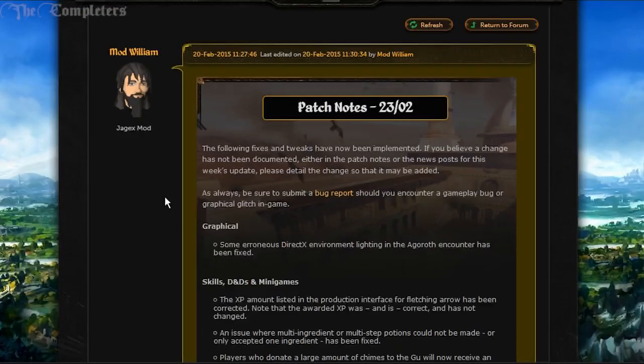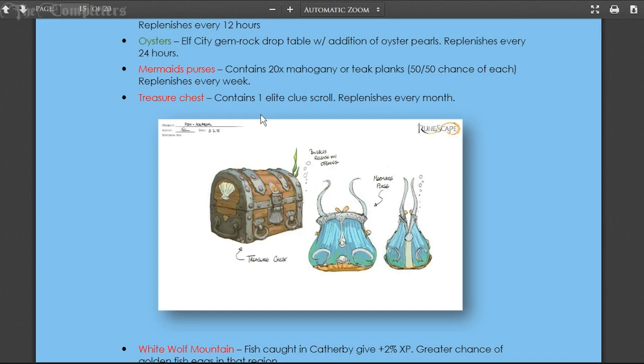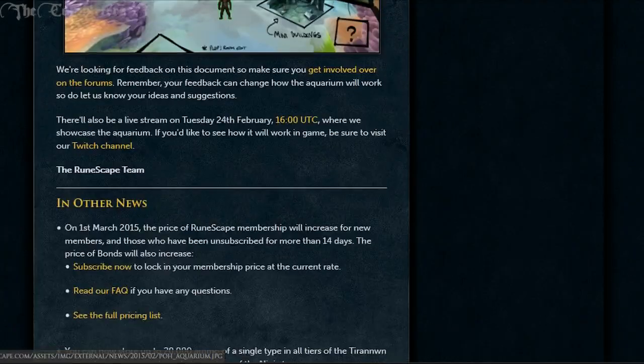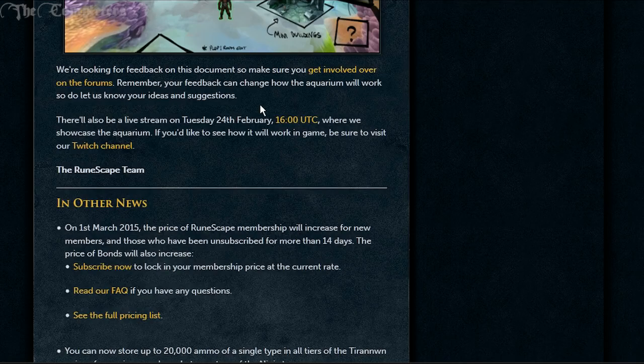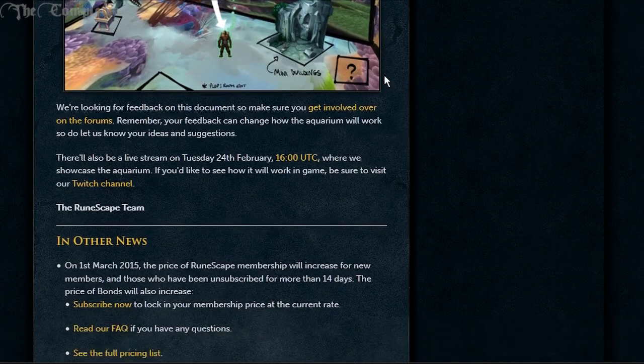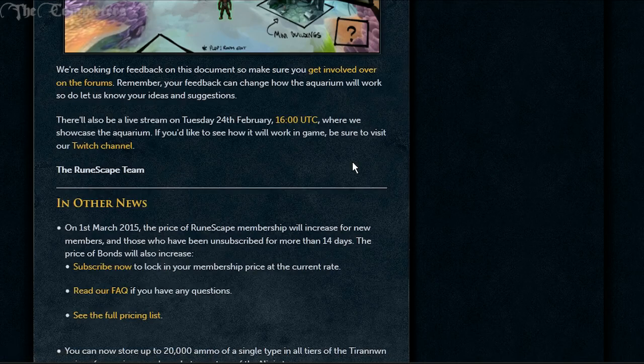So those are all of the updates - the patch notes plus the aquarium content, and the new quest which is up on the channel if you need the guide for it. The only other thing worth mentioning is there'll be a live stream on the 24th - which is today - at 4 PM UTC where they'll showcase the aquarium on the Twitch channel. If you want more information and to actually see it visually, go check out the stream. Either way, that's pretty much it - hopefully you found it useful. Catch you all later, have a good one.